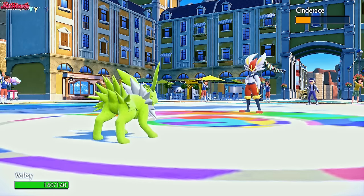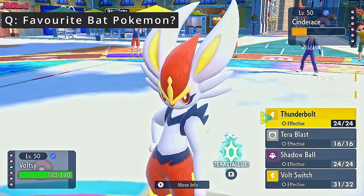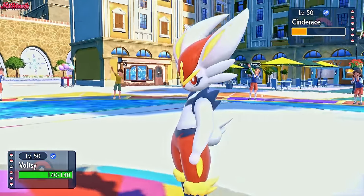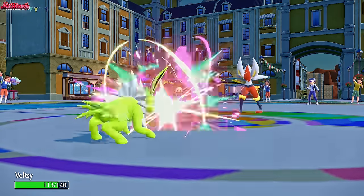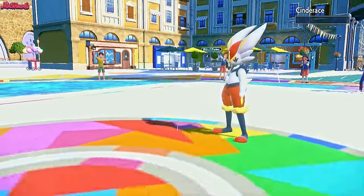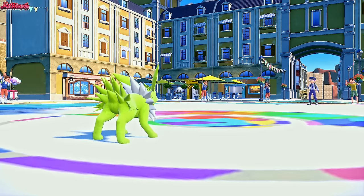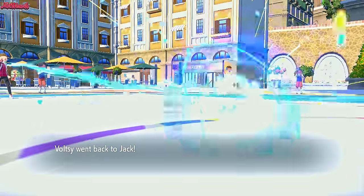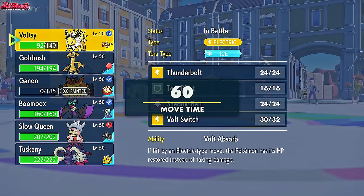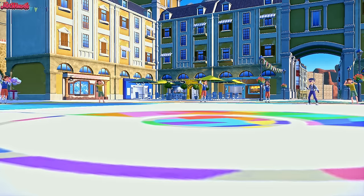I don't mind Emboar going down necessarily — it wasn't really doing too much. I mean, they have a Gardevoir, they have a Whimsicott with Tailwind support, and the Dragonite's there, Gyarados is right there. It's not the end of the world. So let's go for another Vault Switch. They go for a Feint — that's a good priority move. But that's going to end up getting the Cinderace to go down. As long as I can get my Noivern in at some point and do something.